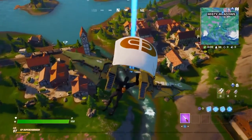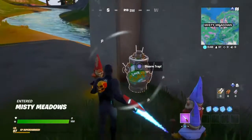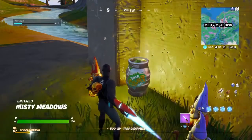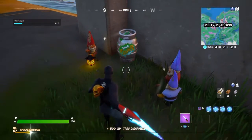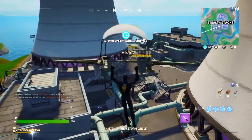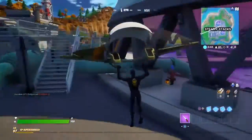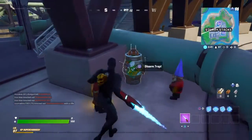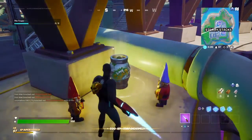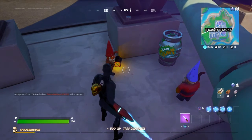The Misty Meadows trap is going to be underneath the bridge right there. You're just going to want to land there, get close enough to the little super slurp, and disarm it. For the Steamy Stacks location, you're going to want to go to this back Steamy Stack right here, and it's going to be right here close to the edge before you pull out your glider. And there it is — that's two so far.